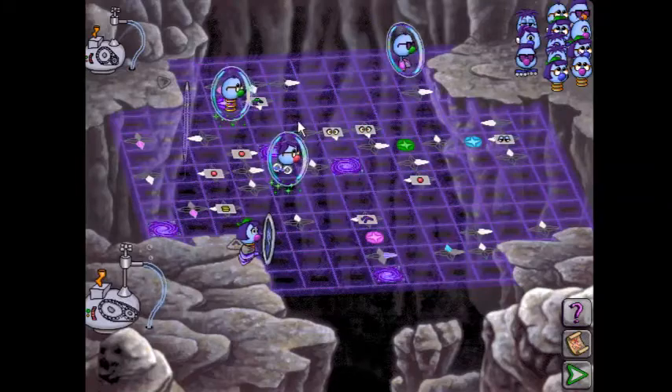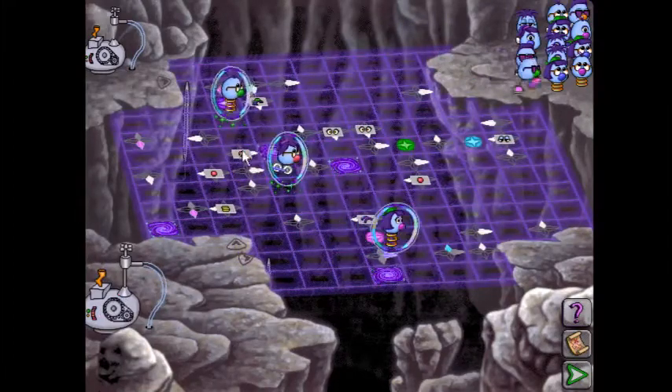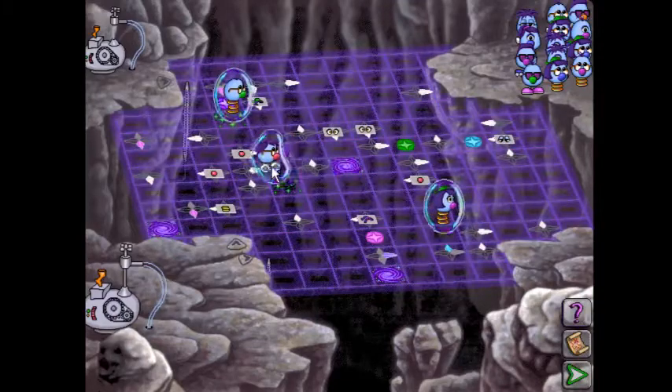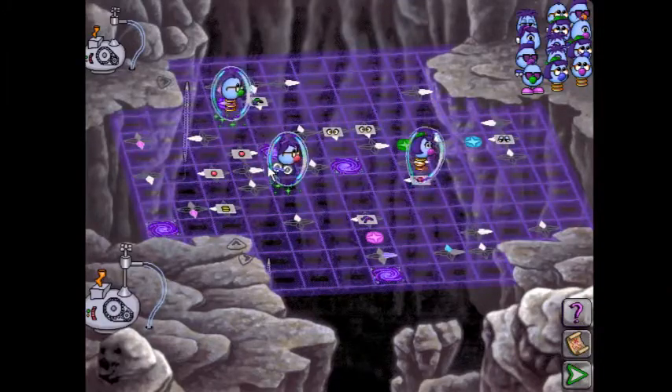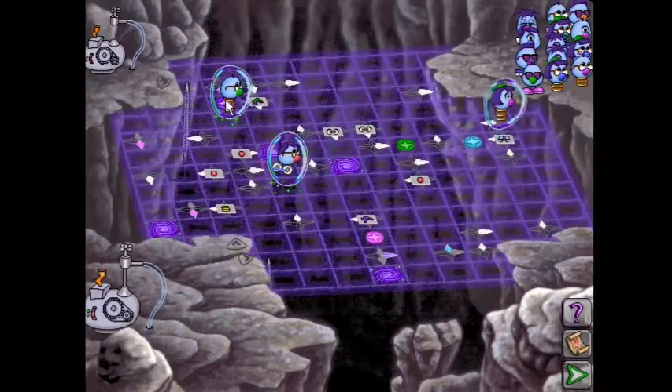Last Zoombini — you're going to go this way. With your normal-eyed powers, you're going to go down, hit that switch, and then these two Zoombinis are going to go to the exit. And it's going to look like an incredibly close call — this Zoombini is just barely going to get ahead in time so that they don't hit each other and pop each other's bubbles. Just watch how close it is.